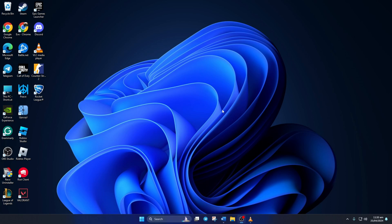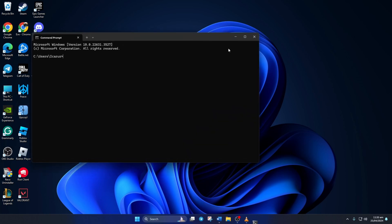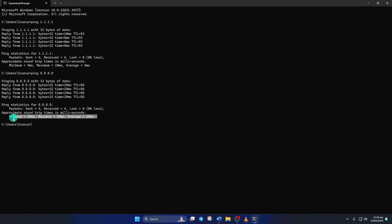Solution 2: Use an optimized DNS server. For this, open Command Prompt again. Type ping 1.1.1.1 and press enter. This will give you the minimum, maximum, and average ping of this DNS server. Then type ping 8.8.8.8 and press enter, which will give you the minimum, maximum, and average ping of that DNS server.